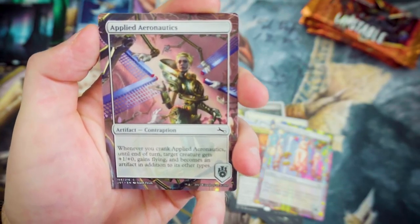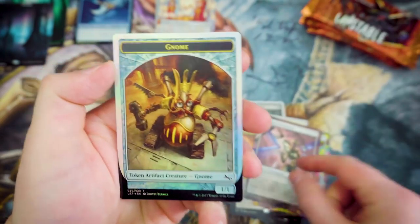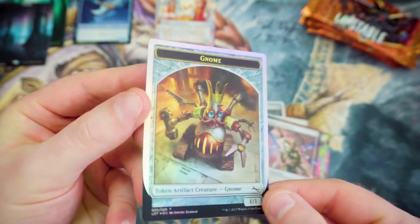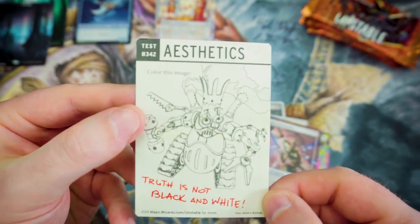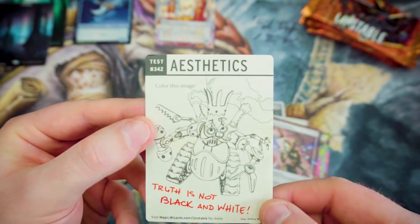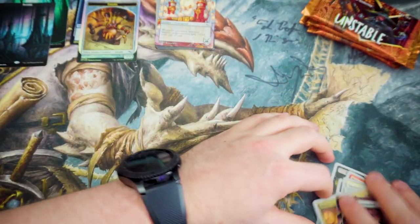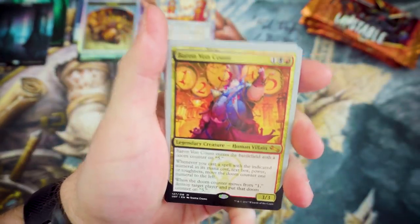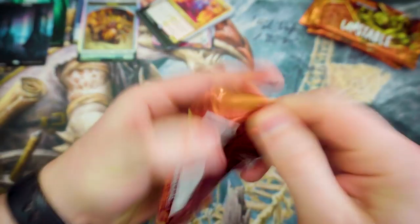We've got a Gnome Token — these look really, really nice in foil. I really do like the fact that all of these are foil. And you've got a card on the back that you get to color in if you really wanted to. We're already starting off pretty well here — Baron Von Count is fantastic, very glad to see that. And we've still got four boosters to go.